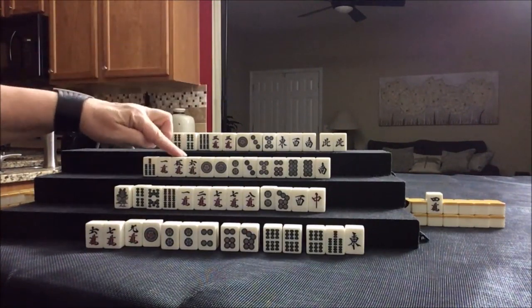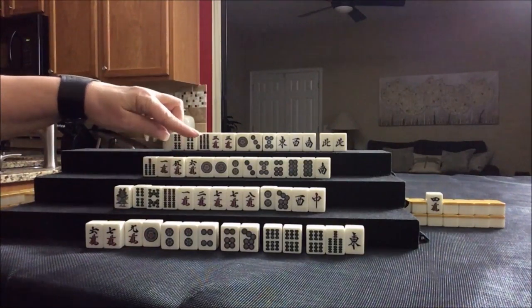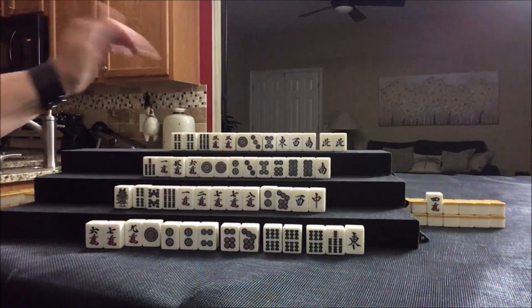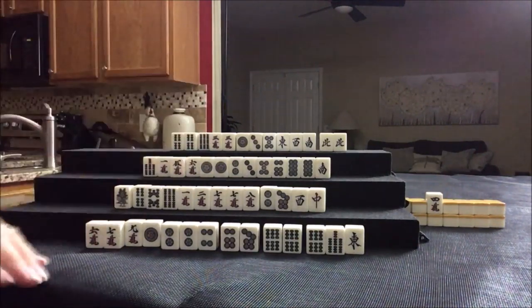Checking Dora potential across all players. East has Dora potential, South has Dora potential, West has Dora potential — North has no Dora. Okay, here we go.